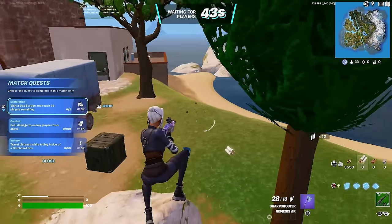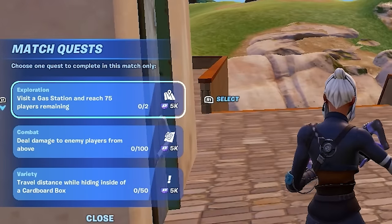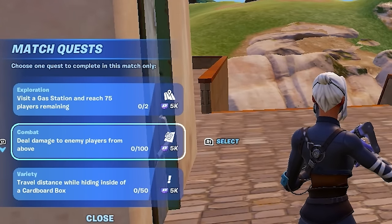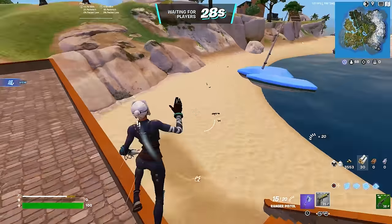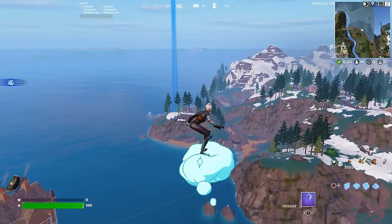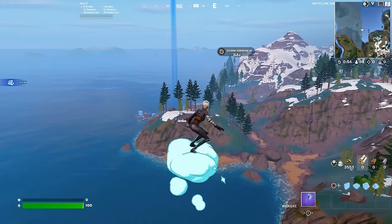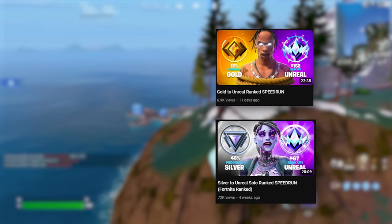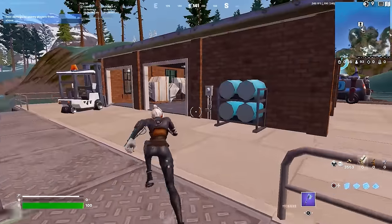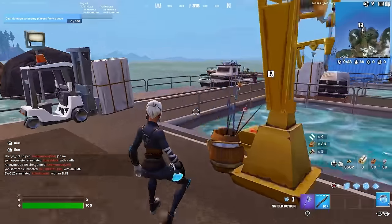Now I'm going to play a ranked game and chop it up really fast so you guys can see the basics of what I do. First things first, you're going to notice my match quest — usually you want to look for the easiest one. For me, I'm going to choose 'deal damage to players from above.' That should be pretty easy. Now that I've jumped out of the bus, as you can see, I'm landing somewhere on the outskirts of the map. This is going to allow me to get matted up, full shields, full loadout, and be set for end game while not fighting anyone off spawn. I've hit Unreal four different times — twice on my main account in builds and zero builds, and twice on my alt account in builds and zero builds as well. All I'm simply trying to do is get full shields, get looted up, and get max materials.